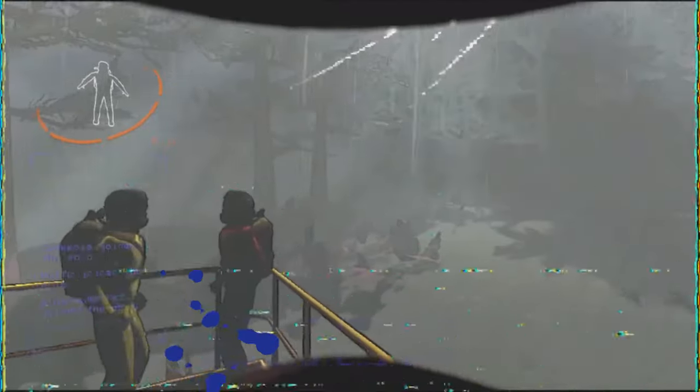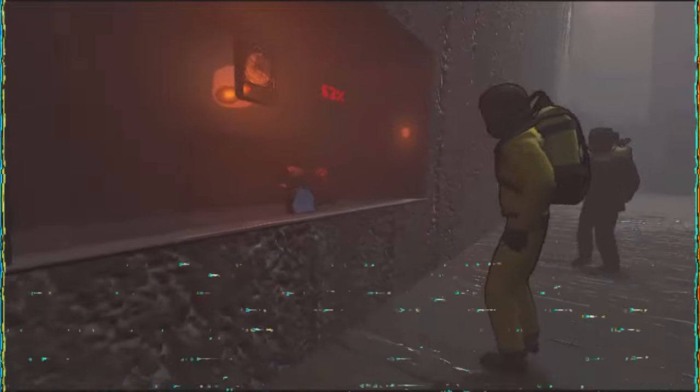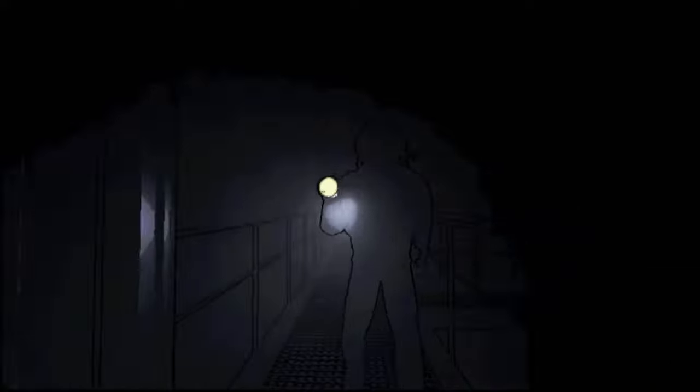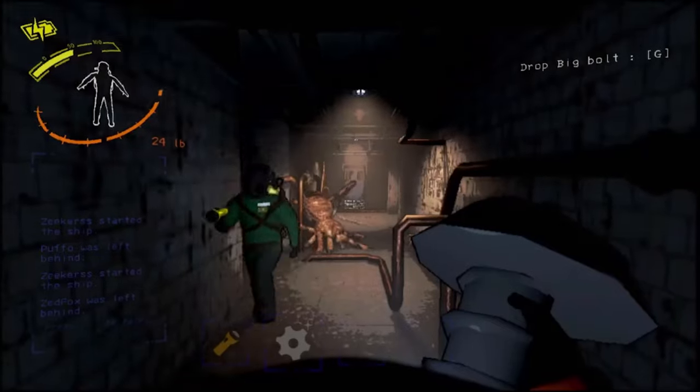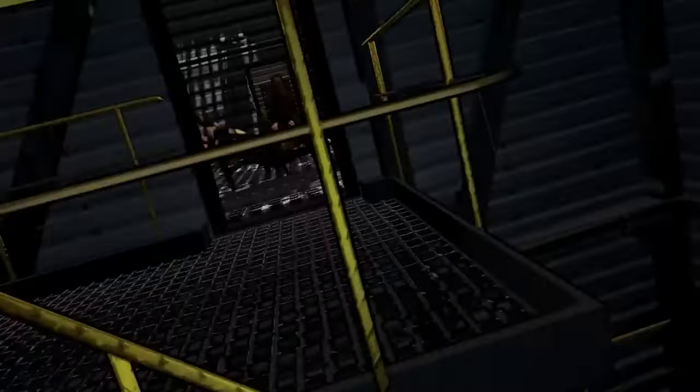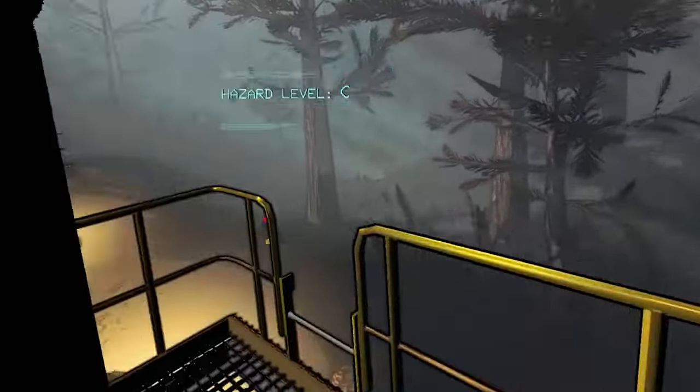Lethal Company is a four-player co-op horror game similar to Phasmophobia. As a scavenger for the company, you navigate moons, collecting valuables while avoiding terrifying creatures. The game blends a chilling atmosphere with moments of charm, offering a brief escape from harsh conditions. Life is as valuable as loot, and friends are as expendable as flashlight batteries. Highly recommended for an immersive co-op horror experience with scares, laughter, and ample replay value.